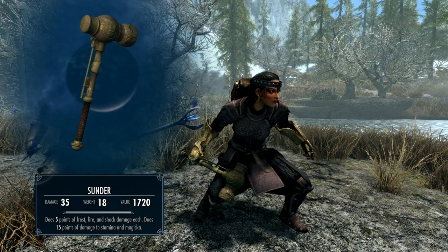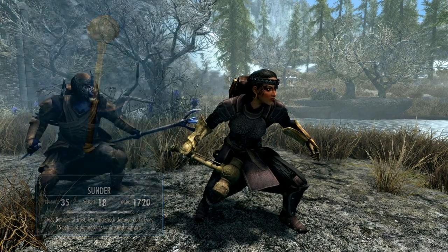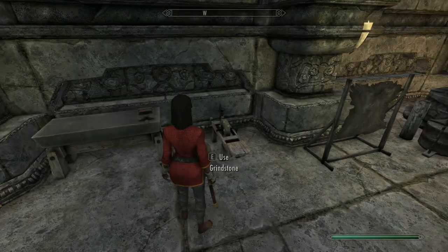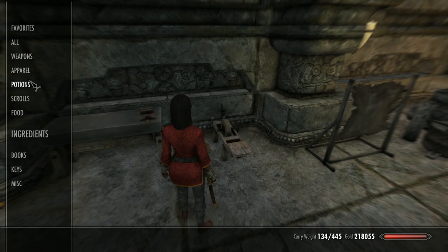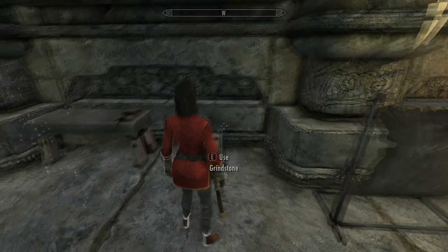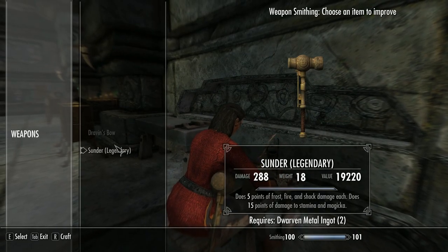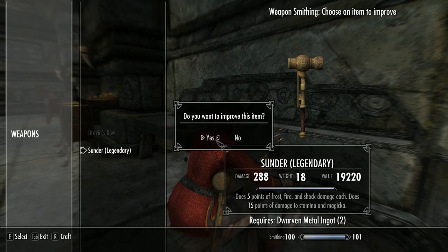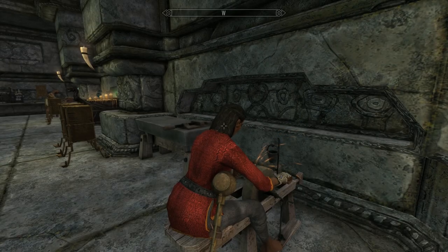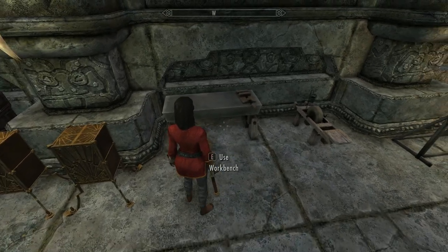Let's go and upgrade these before we take them out for a test drive. We'll glug a bottle of Fortify Smithing potion — just a quick FYI, I've got very high alchemy levels and my smithing gear is pretty awesome, so you may not get the same mileage out of your upgrades as me — maybe higher, maybe lower — so just be aware of that.